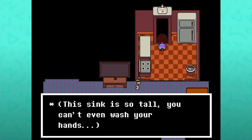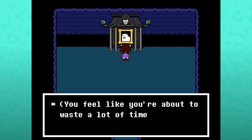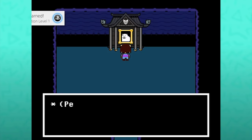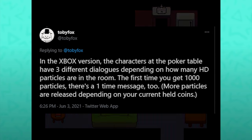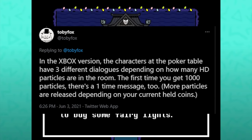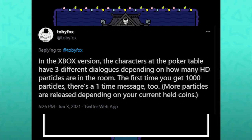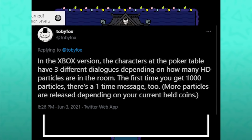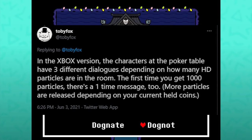The kitchen has the tall sink in console versions of the game — this allows access to a secret area containing a shrine to the annoying dog. It was my intention at this stage to include the entirety of the dog shrine and the casino in the Xbox version, but Toby tweeted out that in the Xbox version the characters at the poker table have three different dialogues depending on how many HD particles are in the room. I don't have an Xbox, and the only footage I can find is of people getting one dialogue from each of the two characters — so we're potentially missing like two thirds of the available dialogue with this weird new addition. Until I can figure that out, I kind of have to cut it out of the video. I'll probably have to make an extra video for the definitive footage of all interactions with these shrines, casinos, and poker tables.